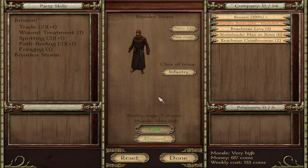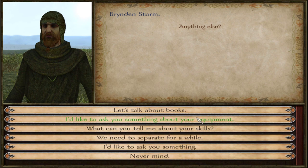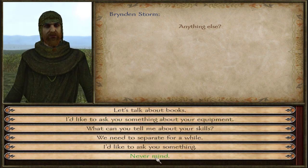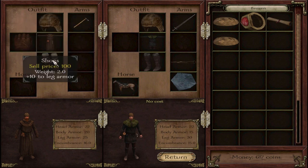Brynden's got a level actually. Let's just do it quick. It gives you 12. I kind of want to get them all to 15 strength and get them enough power strike so they can do damage as well. Instead of getting kills, it gets them levels quicker.